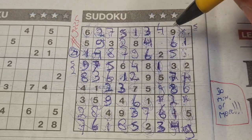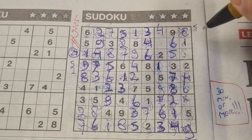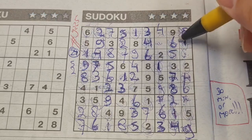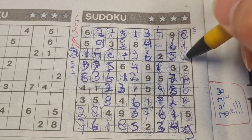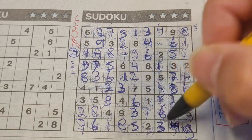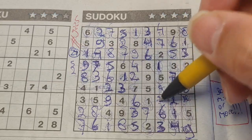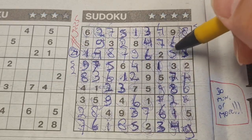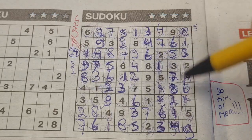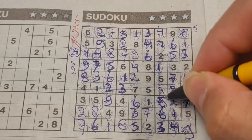One digit left in the first row: eight is missing. Two numbers left in this big square: three and seven are missing. We have three in this column — no three there, so three goes here and seven goes there. Finally two numbers left: seven and eight. We have seven in this column — no seven there, so seven should be here and eight goes there.